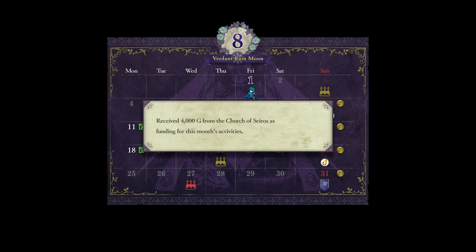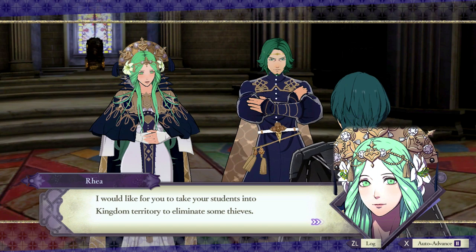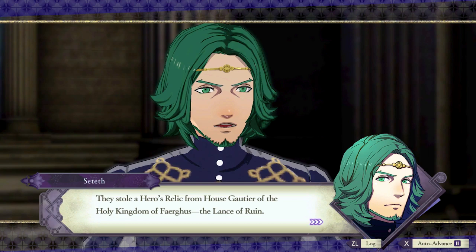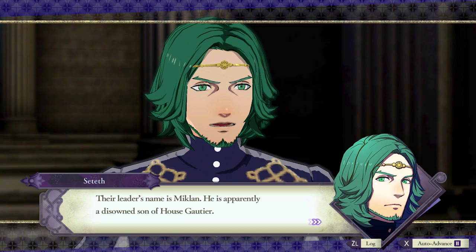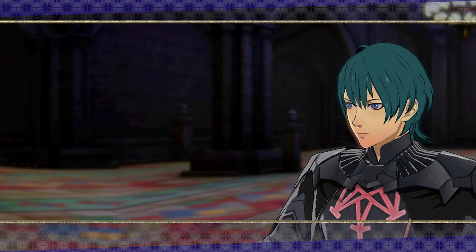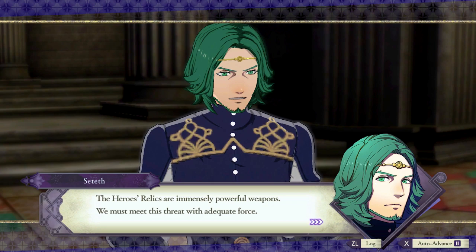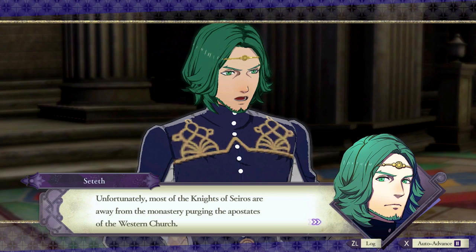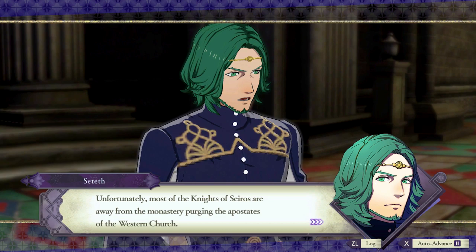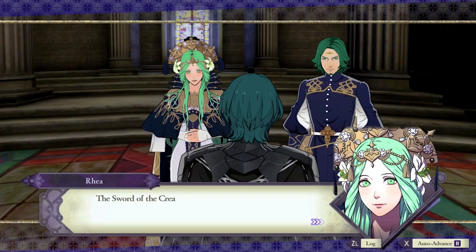I have a new mission for you, Professor. I would like for you to take your students into Kingdom territory to eliminate some thieves. They stole a hero's relic from House Gautier of the Holy Kingdom of Fargus — the Lance of Ruin. Their leader's name is Miklan. He's apparently a disowned son of House Gautier; he was disowned because he doesn't have a crest. This skirmish involves a holy relic and is therefore more than a single noble is capable of resolving. The hero's relics are immensely powerful weapons — we must meet this threat with adequate force.